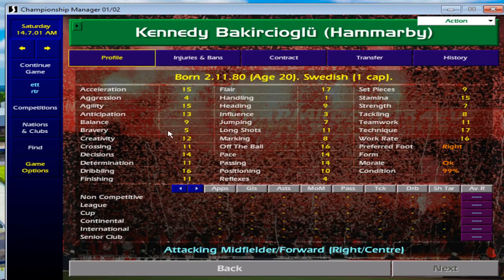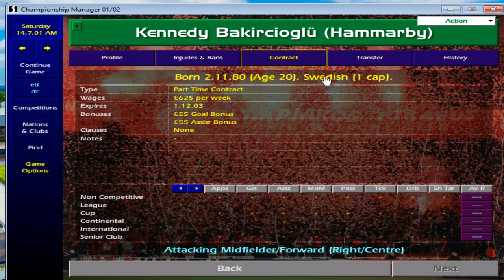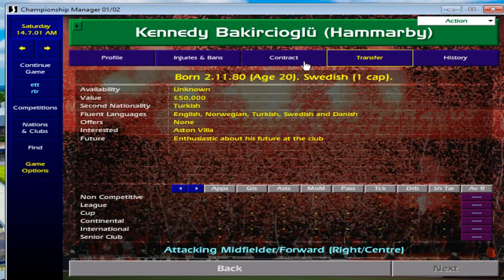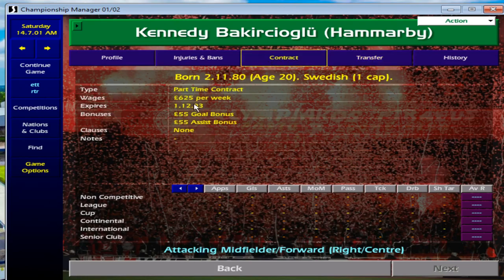Finally, there's Kennedy — a really good right-sided winger. Set pieces aren't great, but he does develop. He's already capped for Sweden, who have a strong squad with Zlatan as well. He's already in the first team for Hammarby with just a 50 grand price tag. His contract is up in 2003, so they'll probably want to renew it soon. Always keep an eye out for the minimum fee release clause in his contract.